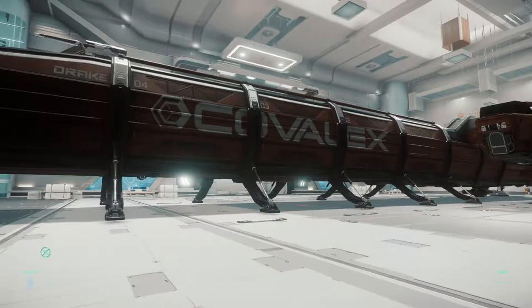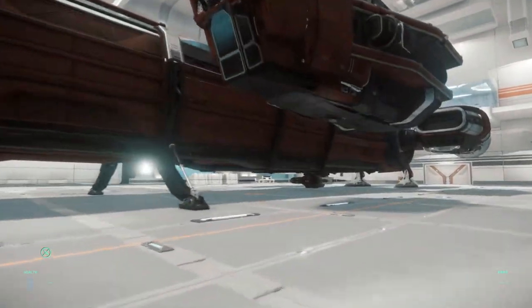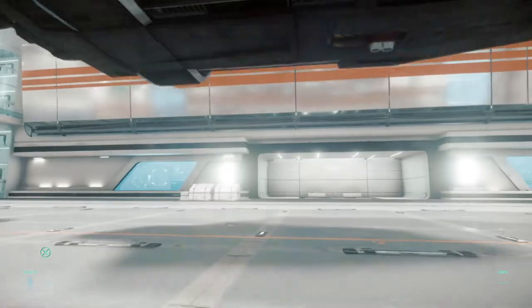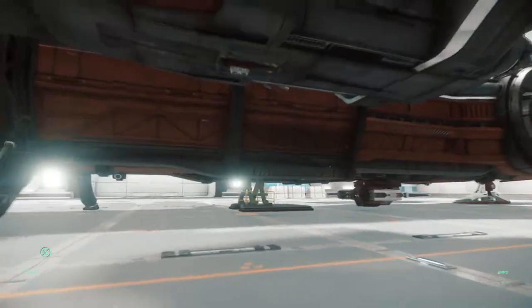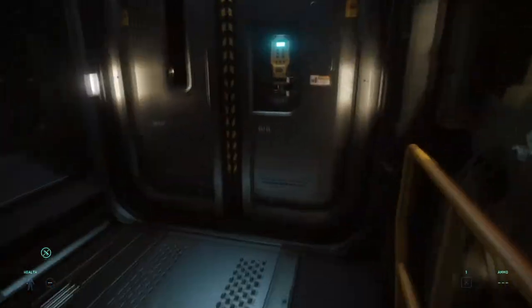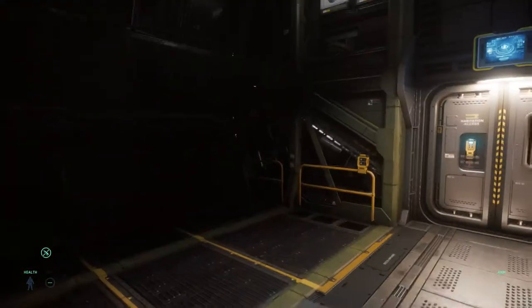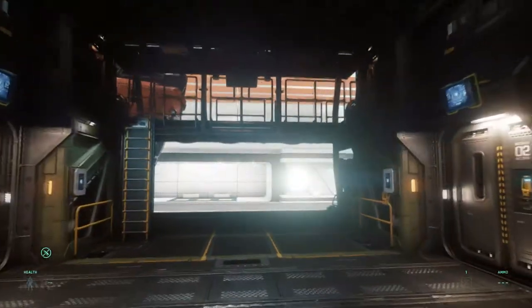Welcome back. This is the Drake Caterpillar, one of the bigger Star Citizen cargo vessels. As you can see, it's much bigger than the Constellation and the Freelancer, because it carries more cargo and it is made by Drake Interplanetary. When you go inside you'll notice it's not going to look as streamlined or smoothly built. The Caterpillar is built for long-range, large transport. It has a bit of a pirate aesthetic and feel to it — Drake ships in general have been thought of in the past as pirate ships. But the Caterpillar is a wonderful cargo ship.